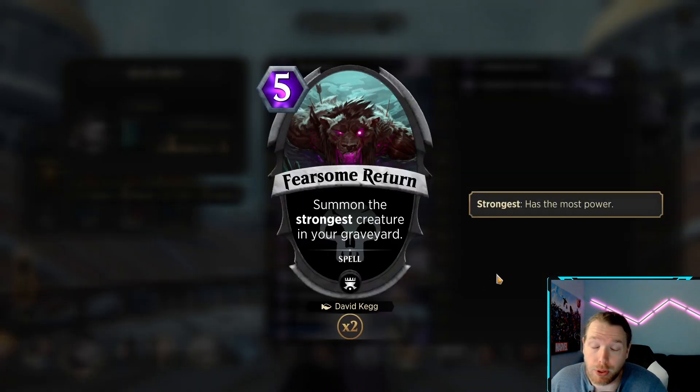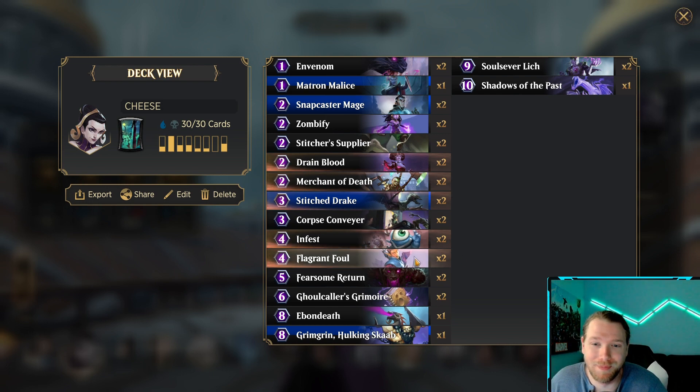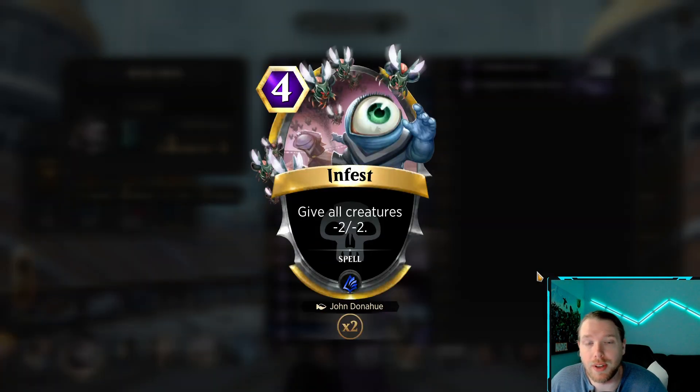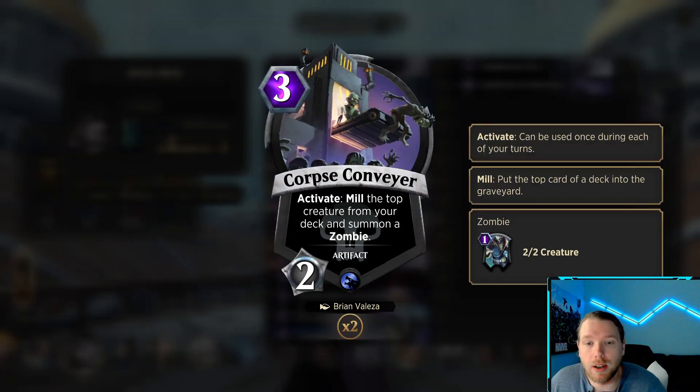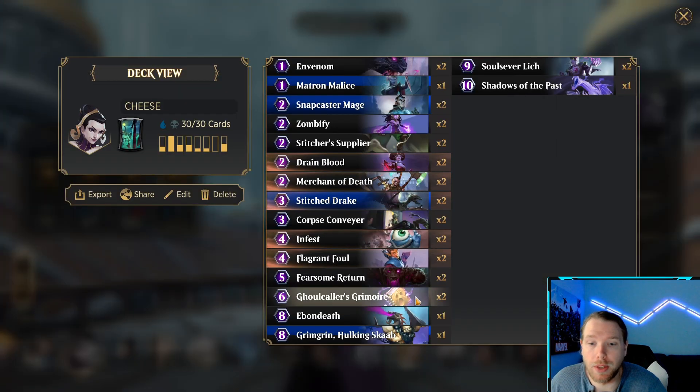Fearsome Return — summon the strongest creature in your graveyard. Foul and Infest are here just to buy some time to do these stupid things. Corpse Conveyor, activate — mill the top creature from your deck and summon a zombie. So that zombie can also be used to sacrifice to the Grimoire.